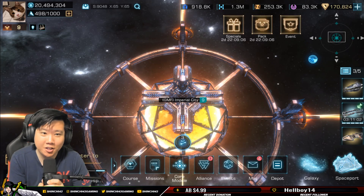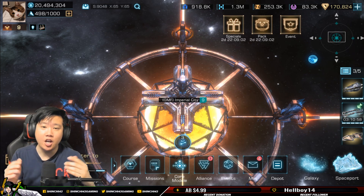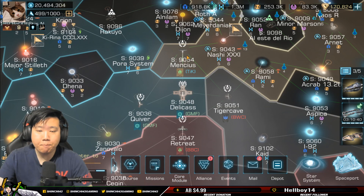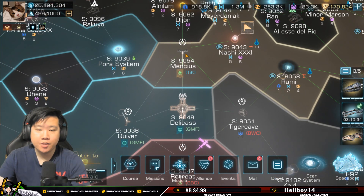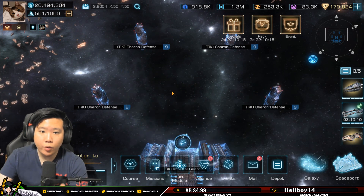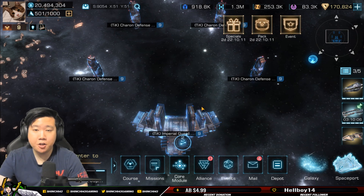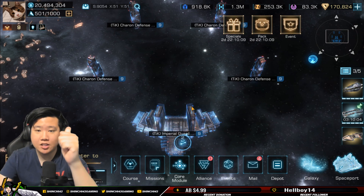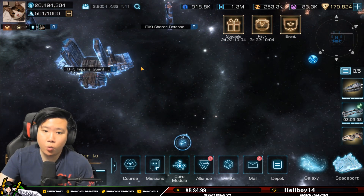Welcome back to another Infinite Galaxy video. In the previous video you saw Part 1 of Defend Galaxy, where you had to capture and defend a structure — defeat the imperial guard, reinforce them, and get the Charon defense. If you want to see Part 1, there's a link popping up in the top right corner.